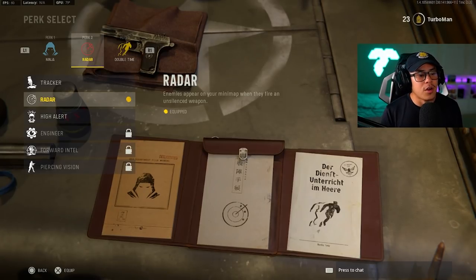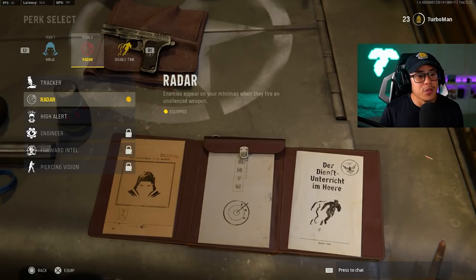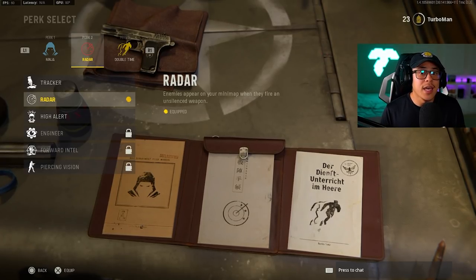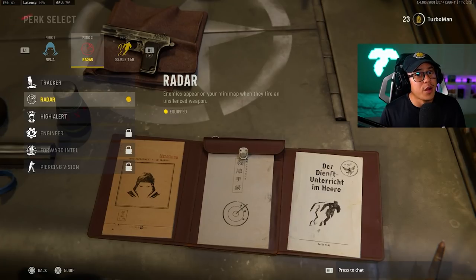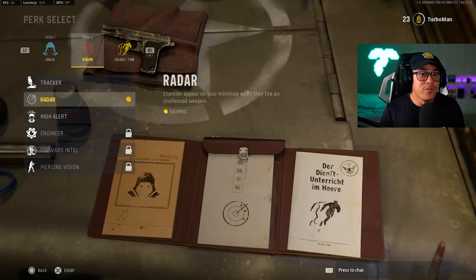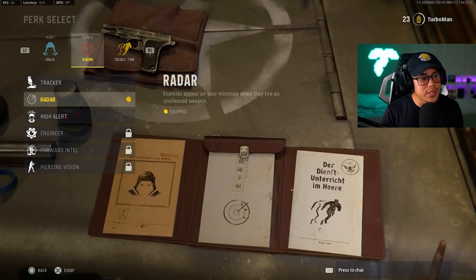As far as perk 2 goes, Radar is definitely a crutch perk. It shows enemies on your mini map when they fire an unsilenced weapon. When you're leveling up through the ranks, most people don't have their silenced attachments unlocked yet, so having Radar on is going to help you locate enemies visually on the mini map and make better decisions about which directions to push. More visual cues means better results and hopefully more killstreaks.